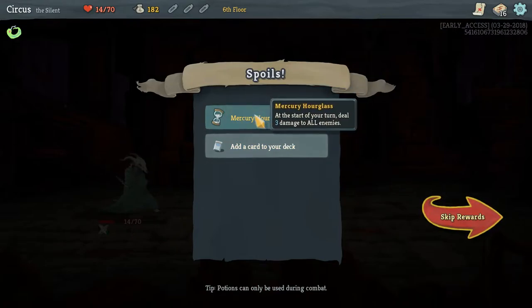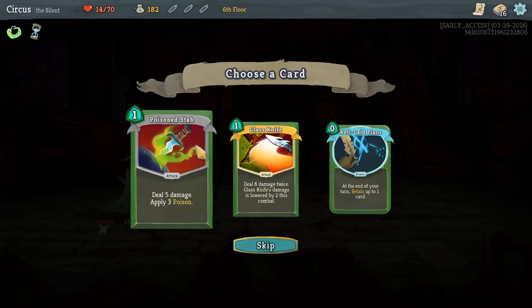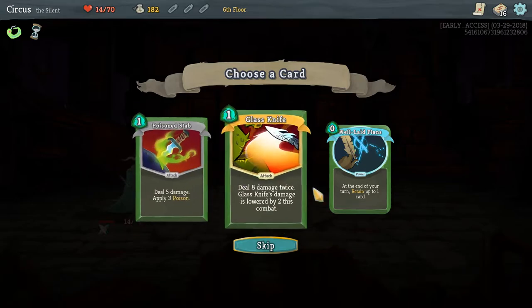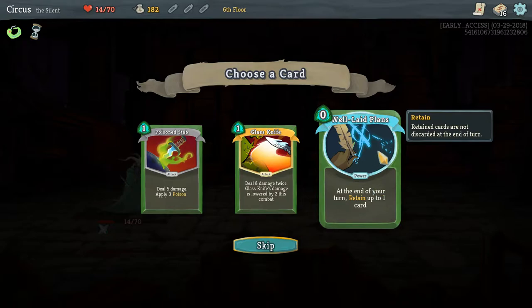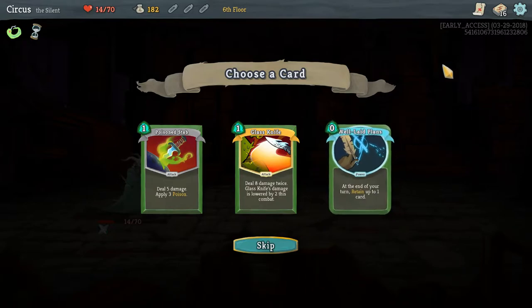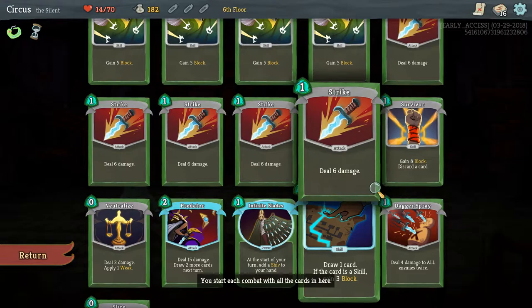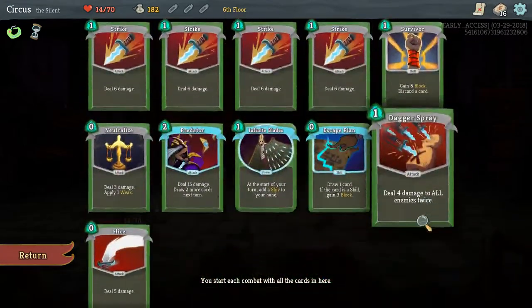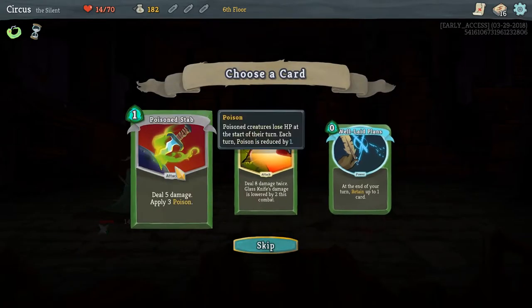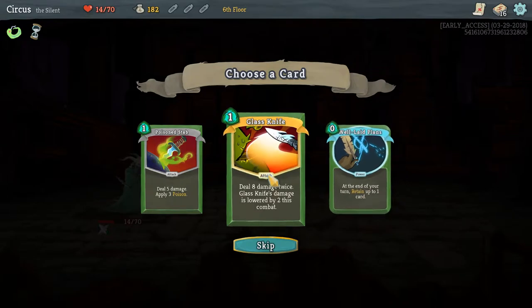We get to add another card: Poison Stab (5 damage, 3 poison), Glass Knife (8 damage, but Glass Knife's damage is lowered by 2 each time this combat), or Well-Laid Plans (zero mana: at end of your turn, retain up to one card). I prefer poison but Well-Laid Plans works with low-mana cards. I've never played Glass Knife so let's take that. We're going to rest — when you rest you restore 30% of your total HP, so you never fully restore.